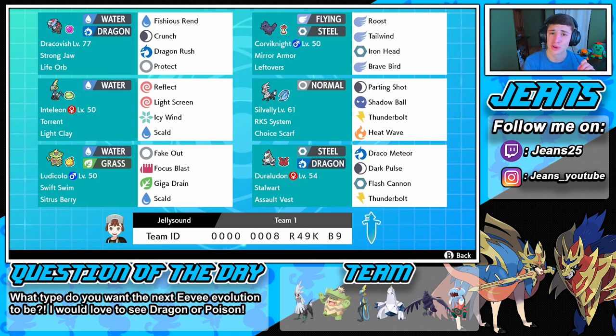Silvally is awesome — I actually haven't shown him on this channel yet. With the Choice Scarf we can just boost the speed for one move; that's why his moves are so versatile. Thunderbolt always does work and Heat Wave can hit both opponents, which is nice. The Pokemon I'm most excited for is Duraludon rocking Assault Vest to soak up special attack hits, with Draco Meteor, Dark Pulse, Flash Cannon, and Thunderbolt.